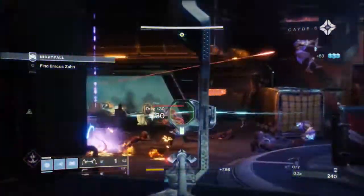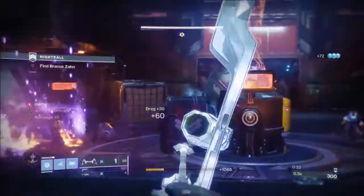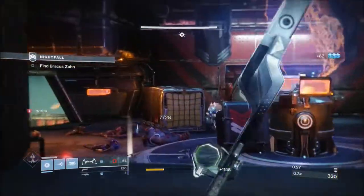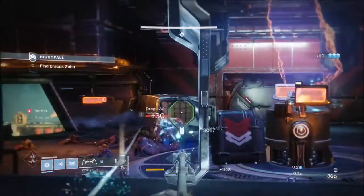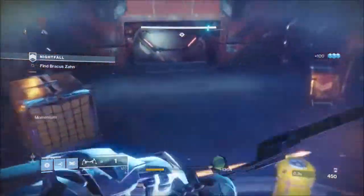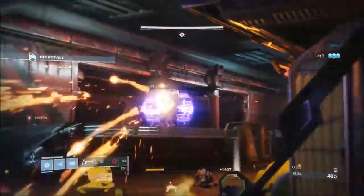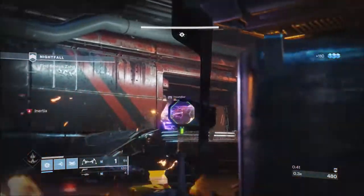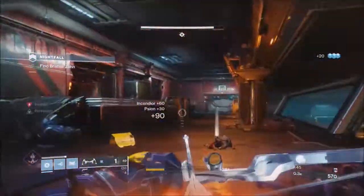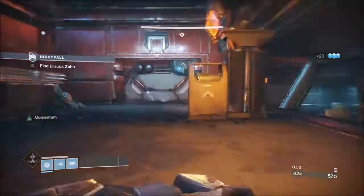This is the fallen version — there's two versions of the strike: the cabal version and the fallen version. There's a lot of arc incoming, but because of the strategy and where you attack from, it's only really at the start and a little bit near the end where you have to worry about arc damage. Once we get past the first open area, the rest is going to go pretty quickly.